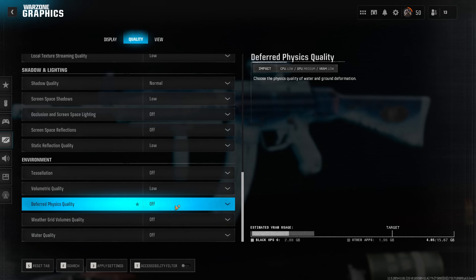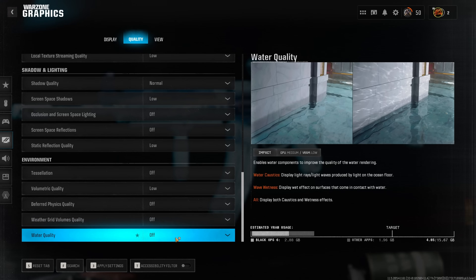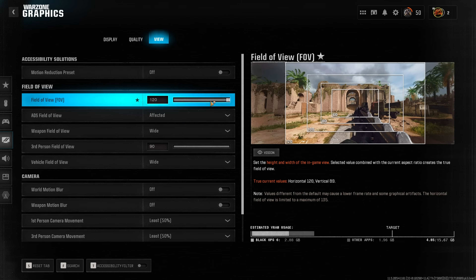I always get the comment that setting water quality to high improves visibility inside water bodies, so I tested this out — but I do not find that these improve visibility in water. Since they also reduce performance, I'd highly recommend leaving all of these disabled. For field of view, interestingly I saw a slight increase in performance when increasing it, because Call of Duty aggressively reduces the render quality of different objects when increasing FOV to combat the additional objects that have to be drawn. What you do with field of view comes down to personal preference — I personally have this at 110.